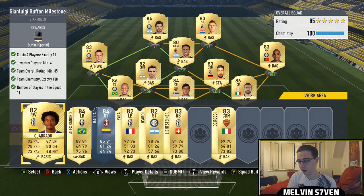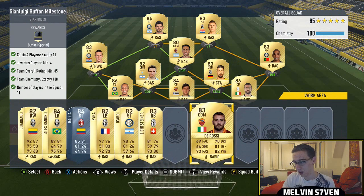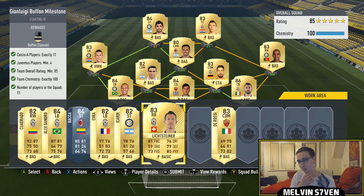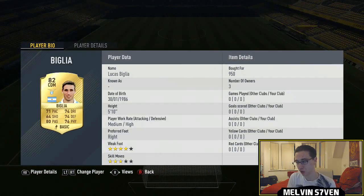Originally I did have Lichsteiner, which is a cheaper option. If you've got him in your club, you might be able to use him instead of Jao Mario or Kadira. I had De Rossi and Lichsteiner in there but because I said no loyalty, I've had to do it like this. So if you've got them in your club, that's another option for you.